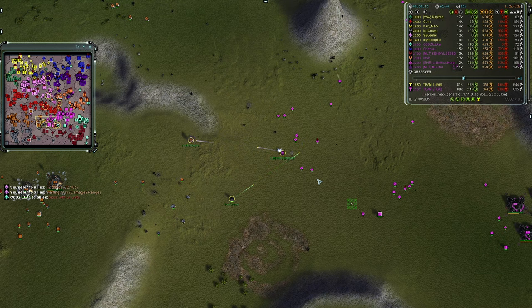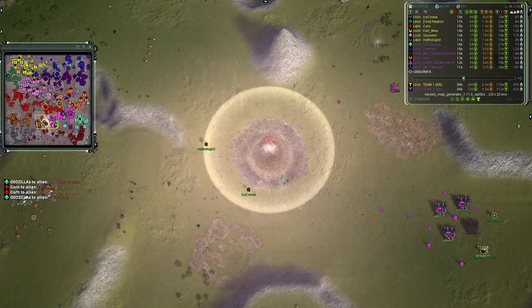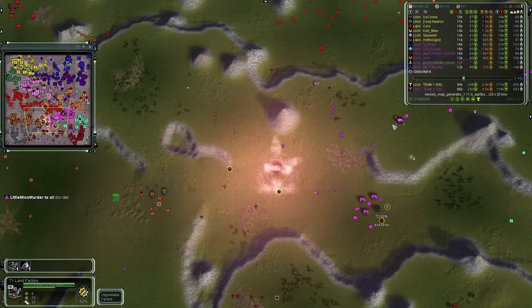That combo of Little Miss Murder will be taken out by the dual commanders of Mythologist and Ice Crow. Ice Crow was just sitting watching Little Miss Murder be killed off. She is the first casualty of the game at nine and a half minutes. Team One at six players, Team Two now at five players left.